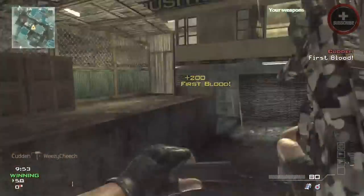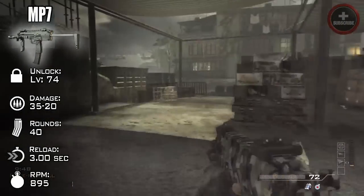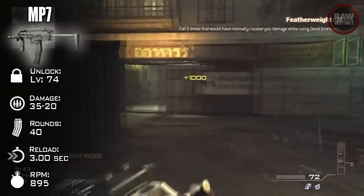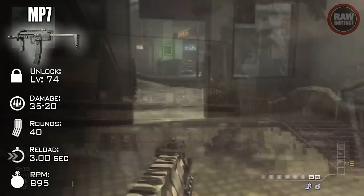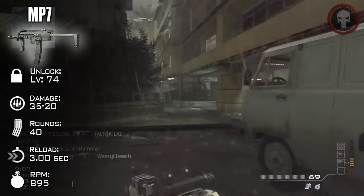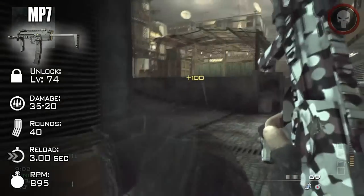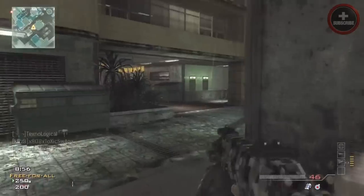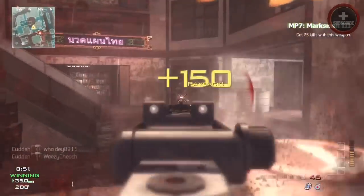Last but definitely not least, we have the awesome MP7. This is probably one of the most favorited weapons in the Modern Warfare 3 community — this and the ACR — just due to the fact that this weapon is a submachine gun and it really doesn't lose its damage from medium and long range. It's unlocked at about level 74, it does the same damage as the PM9 at 35 to 20, but it shouldn't be confused with the PM9 because the PM9 tends to lose its damage at close range. It has a 40-round magazine, reloads at about 3 seconds, and the RPM is 895. You can also throw on a few attachments like the Silencer or maybe even Rapid Fire if you feel like it.